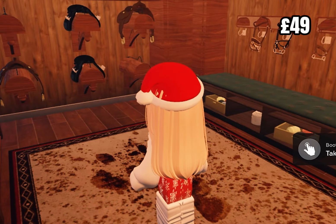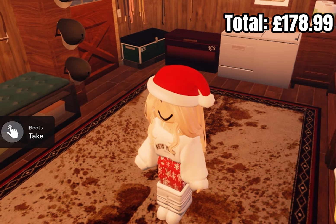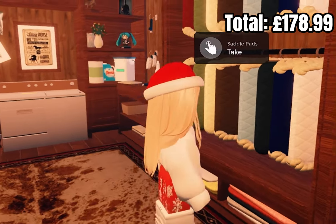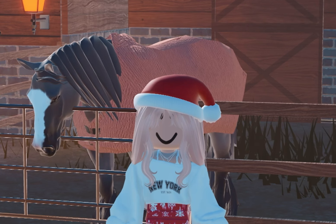I already have bridles and saddles so there's nothing else I really need. I'm probably going to grab the green halter, the coral blanket, the brown saddle pad, and a hat since that's essential. Let me go ahead and grab those and I'll see you guys when I'm back at the yard.